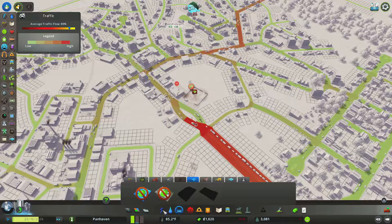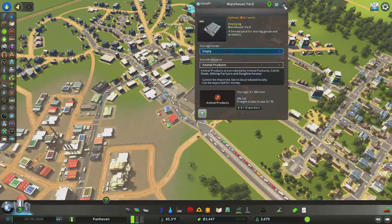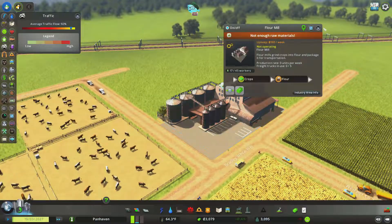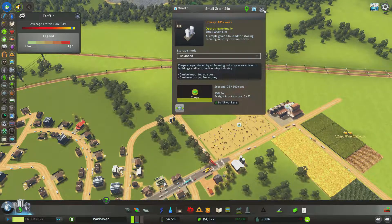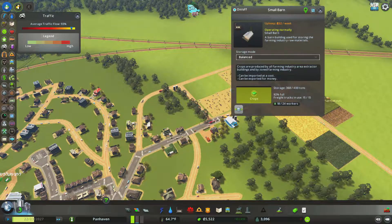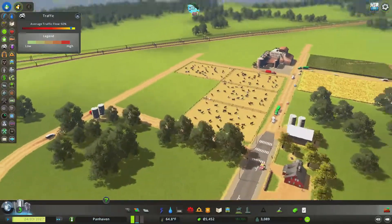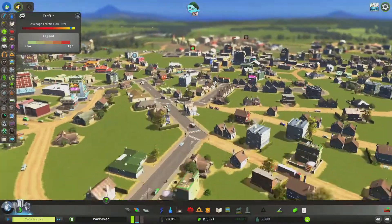I spent way too much time figuring out where to put it, but there it is. It's going to be set to animal products and set to empty because I need to export as much of that stuff as possible. We've expanded to include a flower mill which is not currently able to operate, plus a little extra crop storage — that's partly because this one is getting way too full consistently. We need more places to store this stuff so that processors like pastures and flower mills can take it and turn it into more valuable things.